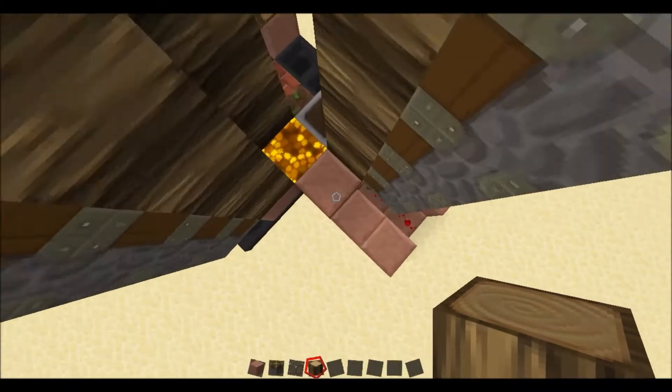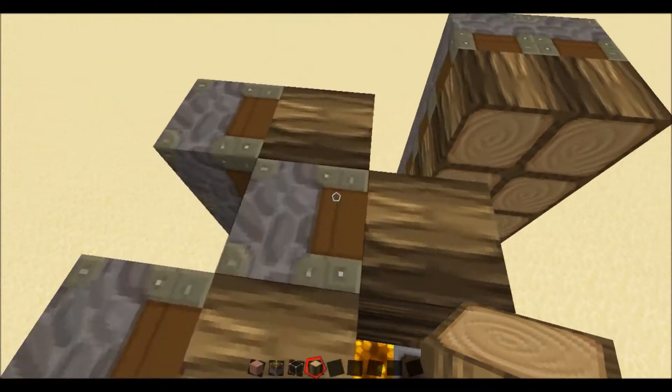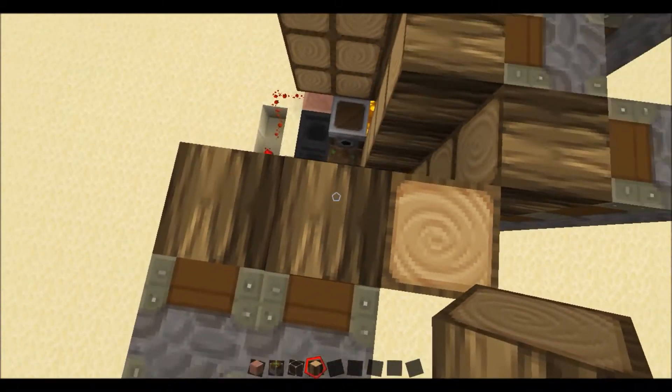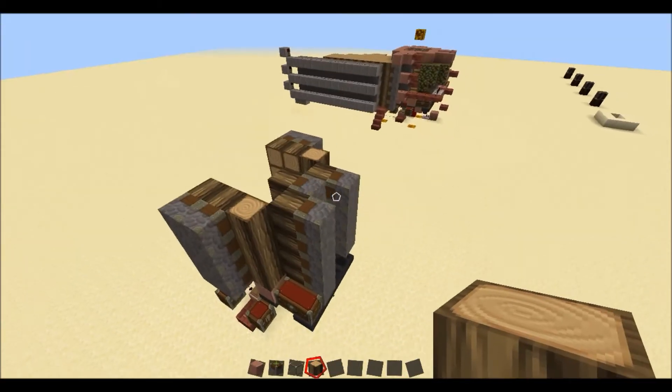Next up, just come down to the corner here and fill this all with oak wood as well — just do it however you want. And that is pretty much the main building block part of the crusher done.